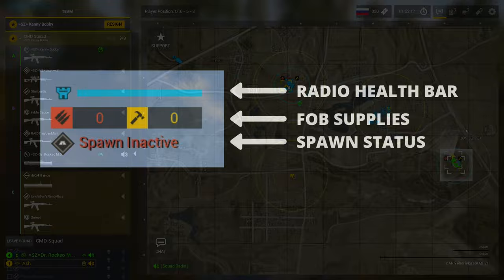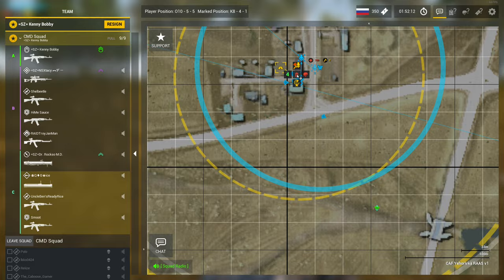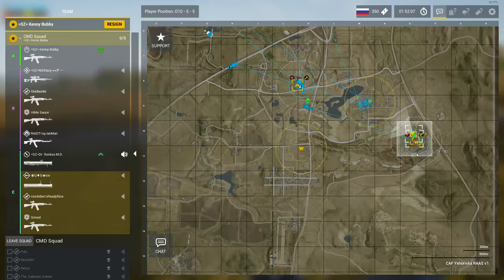The spawn will become active once you've placed a HAB and your friendlies have shoveled it up. As a V2 update, you will now need to wait a 10 second cooldown once it's shoveled up.